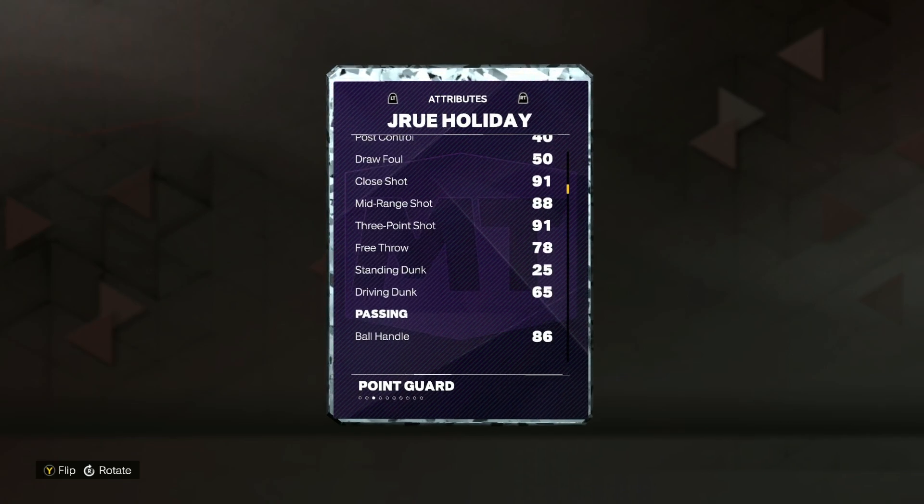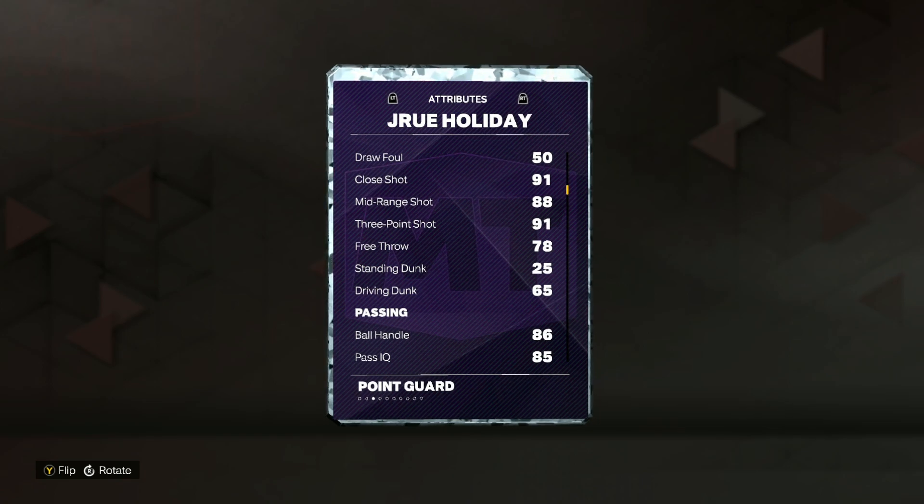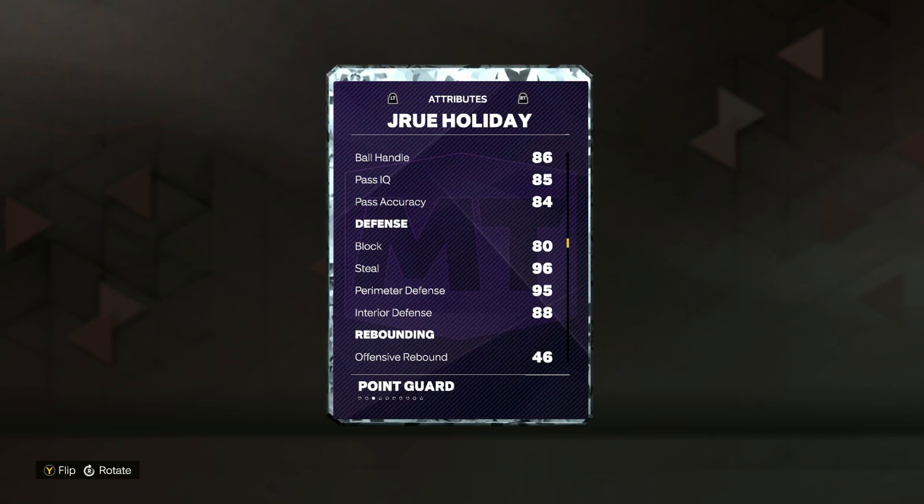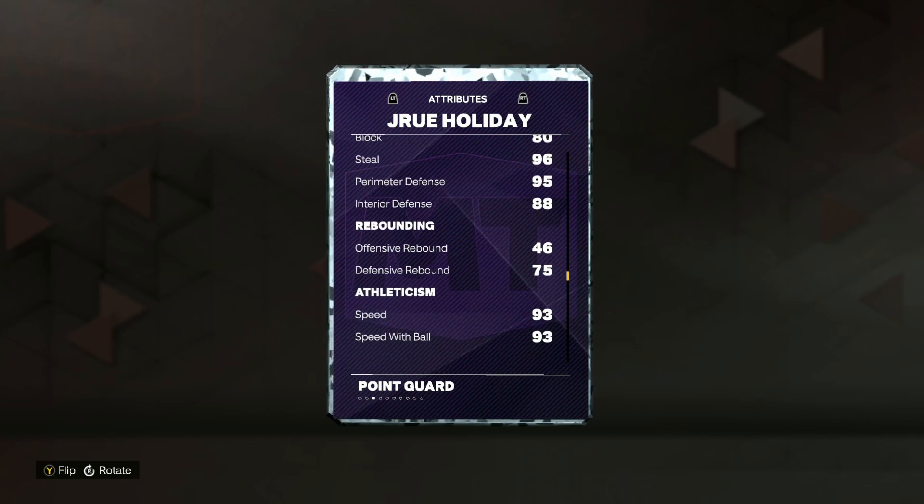Looking at his stats, he's going to have an 88 mid-range and 91 three-ball, with only a 65 driving dunk. That's probably one of the biggest flaws for the card — only a 65 driving dunk. But a 91 three-ball and 88 mid-range is pretty solid. Defensively, this Drew Holiday card is going to be an absolute beast: 80 block, 88 interior defense, a 95 perimeter, and a 96 steal.